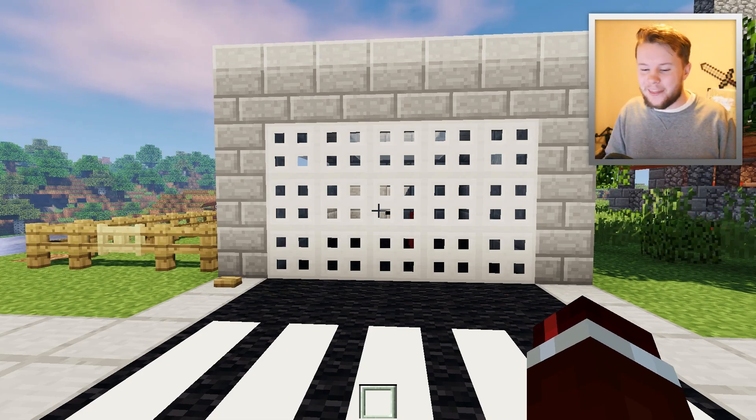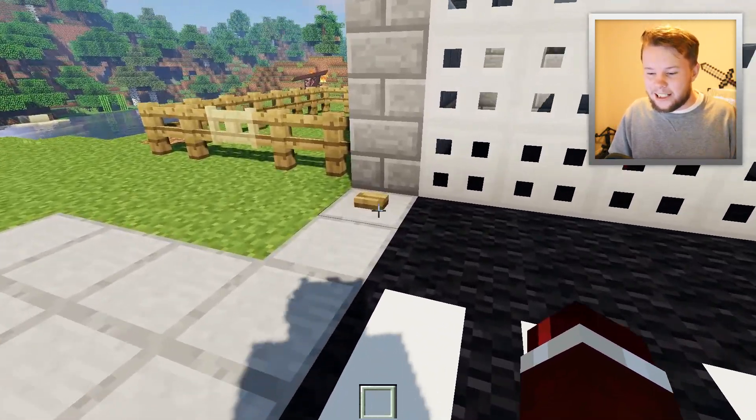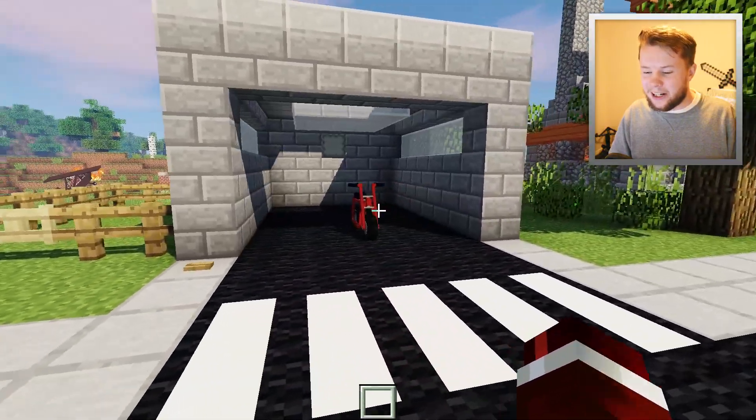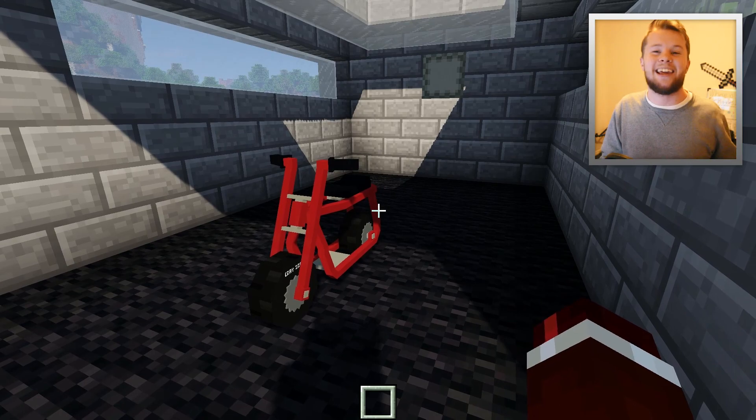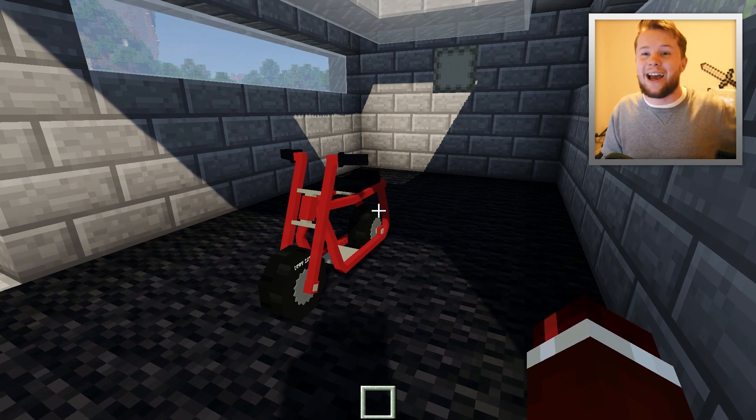But let's go ahead and reveal this vehicle right now. Let's press the button here to open up the garage. Here it is, guys! The brand new vehicle. This here is the mini bike.